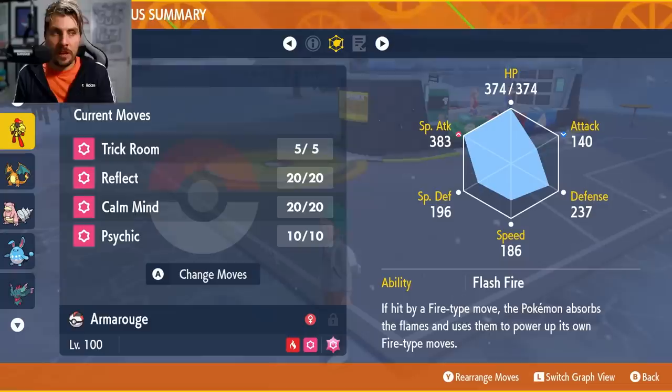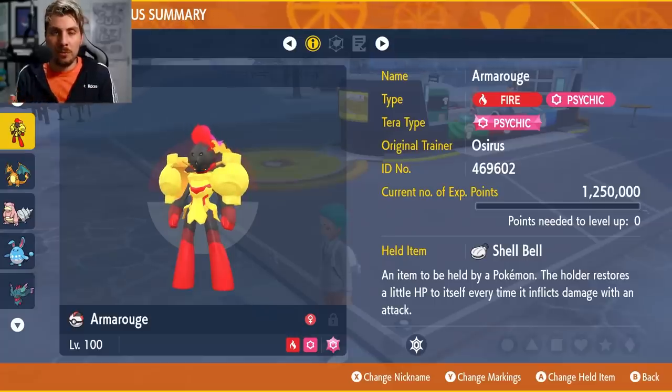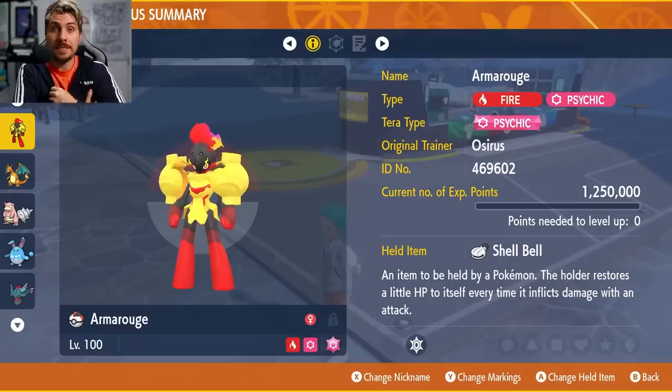You're reducing damage with Reflect, boosting output with Calm Mind, hitting super effectively on Cinderace's Fighting type with Psychic, and healing up through the Shell Bell. Armarouge is going to be one of the more consistent options going into this Tera Raid. Looking at Cinderace's move options, there's not much that threatens you: you're immune to Pyro Ball because of Flash Fire, you resist High Jump Kick because of your Psychic typing, you resist Iron Head through your Fire typing when not Terastallized, you can get around Sucker Punch by using status or setup moves, and Tera Blast will be Fighting-type so you'll resist that too.